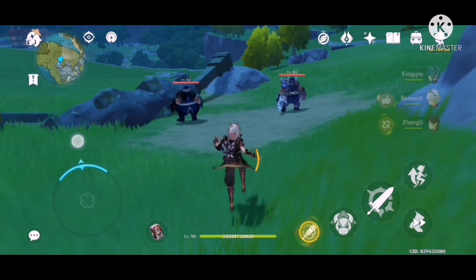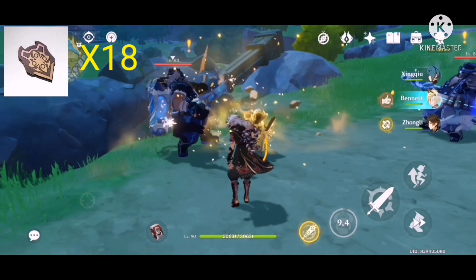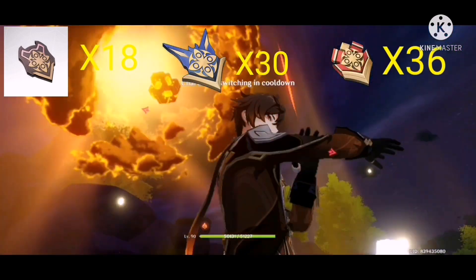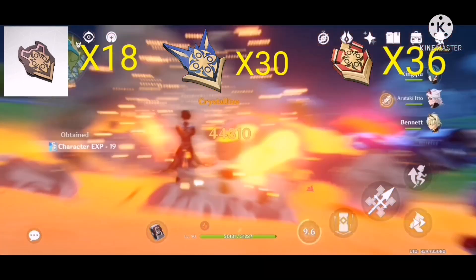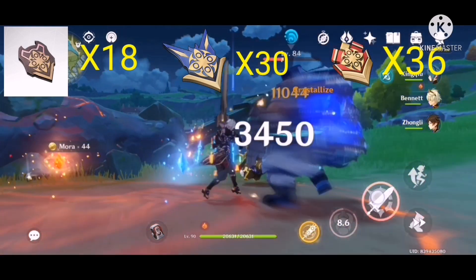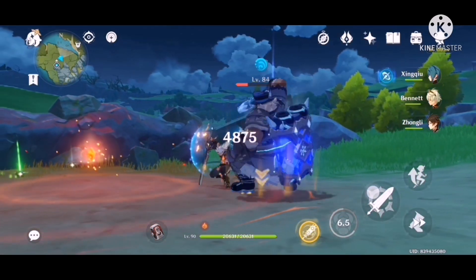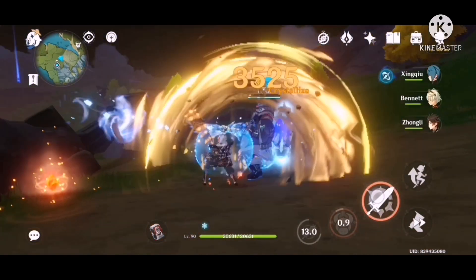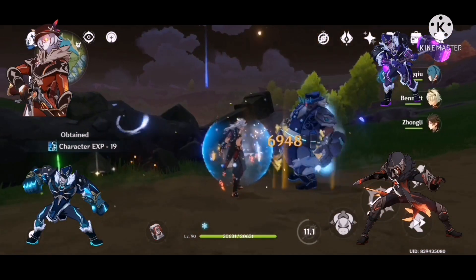The next item you're going to need is the insignias. You will need 18 Recruit Insignias, 30 Sergeant Insignias, and 36 Lieutenant Insignias. The insignias can be acquired by defeating many of the high-level Fatui agents scattered throughout the world.